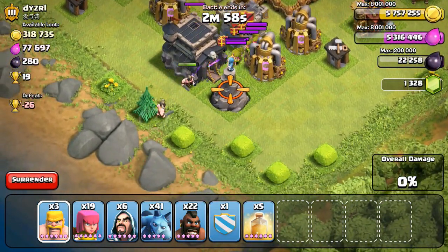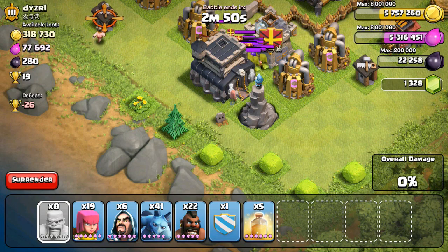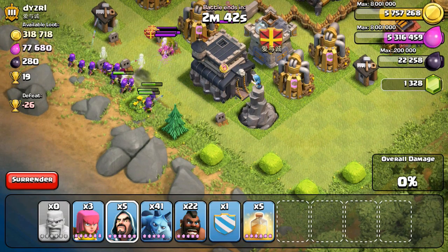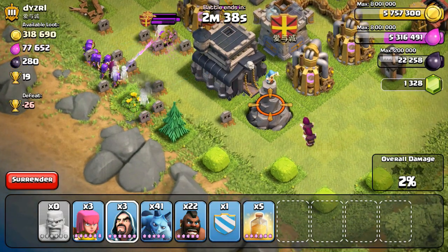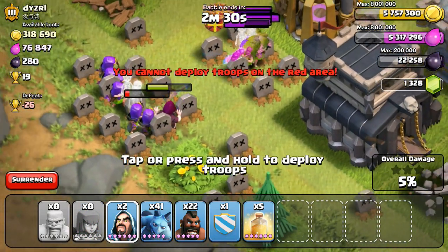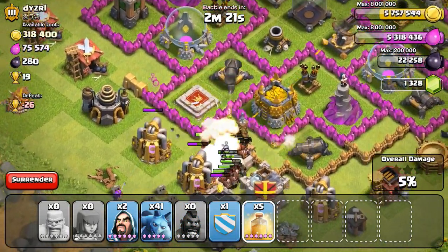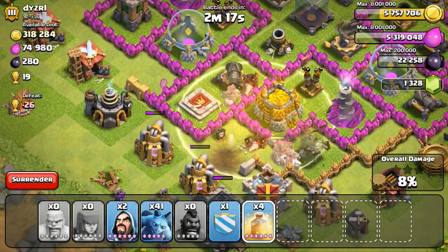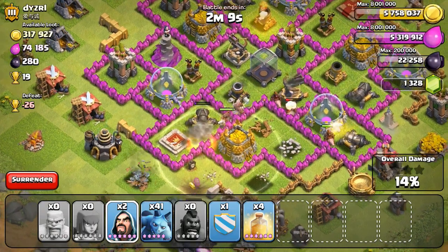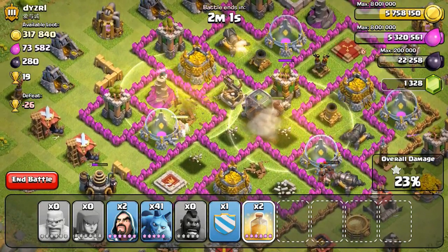Here I'm level 120 — you can see I've been farming tons. This guy just had a lot of gold and not much elixir or DE. I started by drawing out his clan castle troops — fortunately he only had like eight archers or so — dropping a few archers and a wizard to kill them off. The issue with this raid was I only had 22 hogs, and about six of them were lost from a giant bomb and a spring trap right next to his town hall.